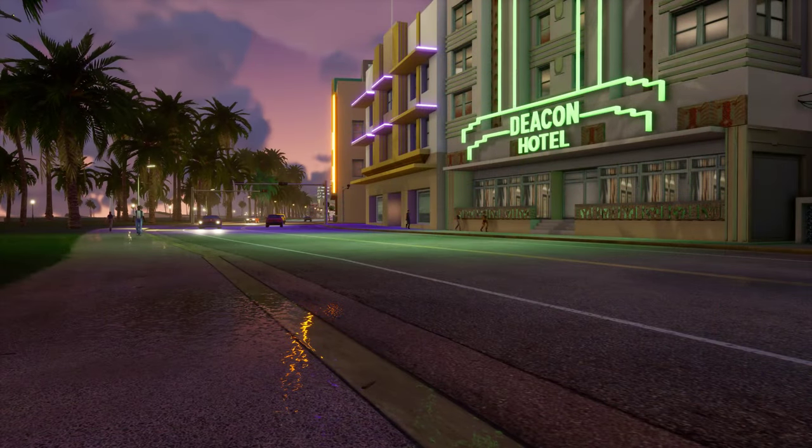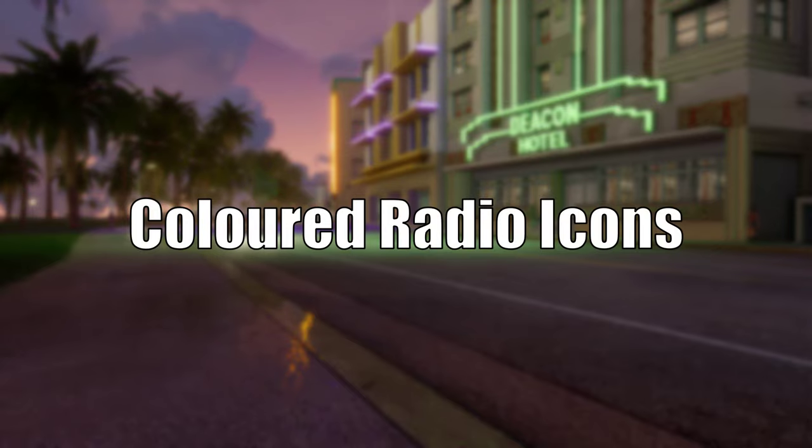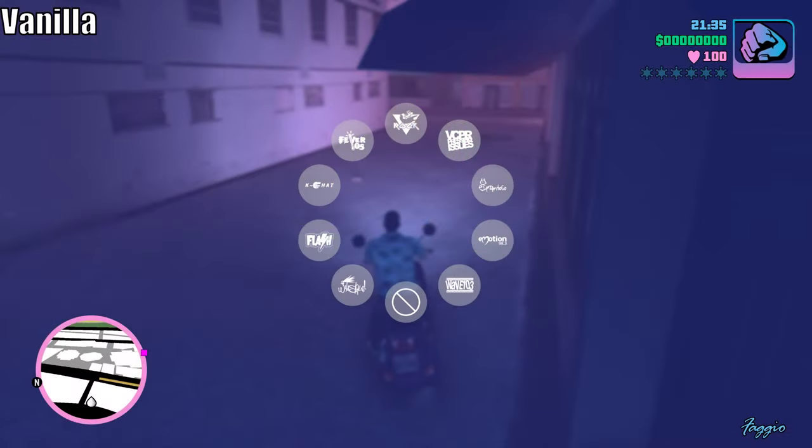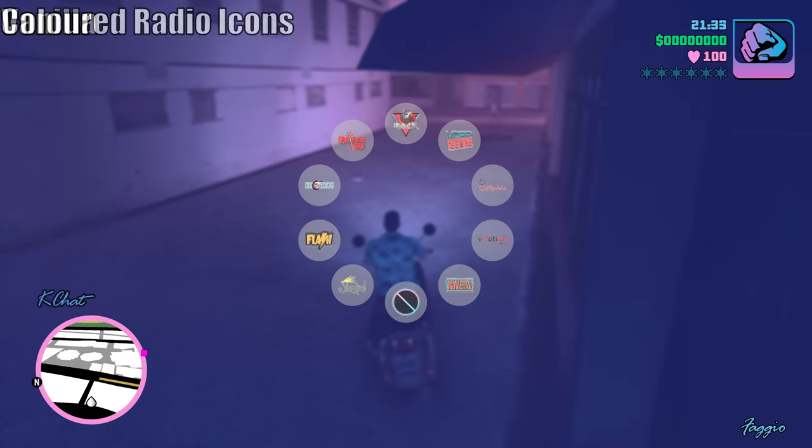The last mod we'll cover is Colored Radio Icons. In the Definitive Edition, the radio icons in the radio wheel are white and lack their original colors. While this works for San Andreas, it looks odd for Vice City. Colored Radio Icons restores the colors in these icons, and they look much better.